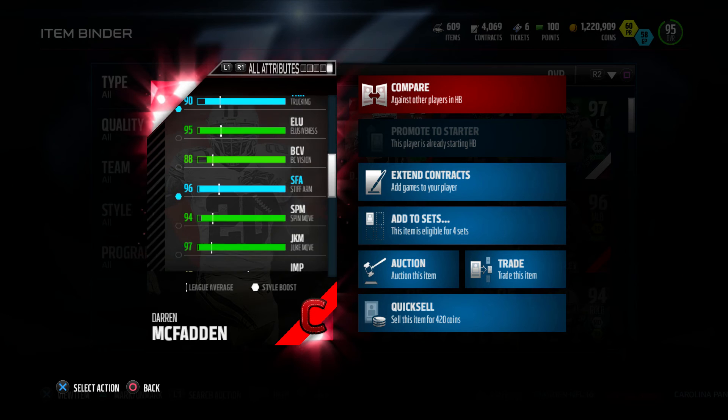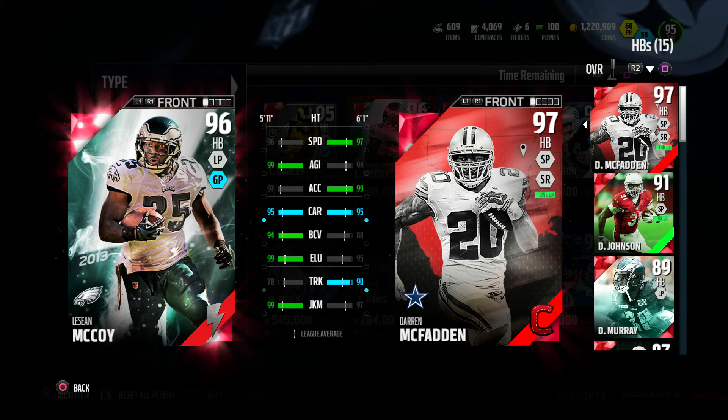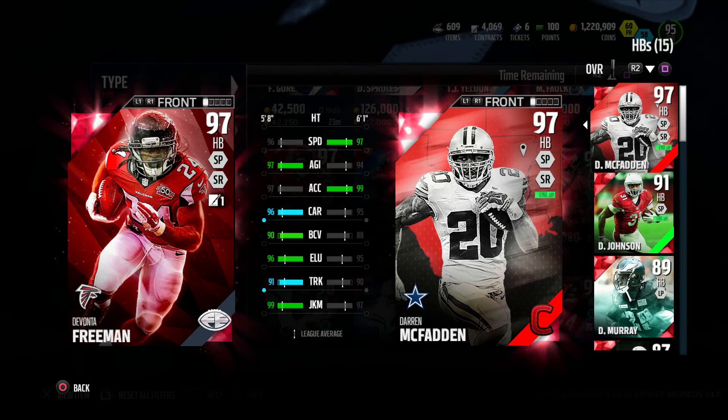Some attributes stand out to me. It's got 97 speed, 99 acceleration, 96 stiff arm, 95 carrying, 97 juke. Definitely a beastly all-around well-rounded running back. When we compare it to other cards, you'll definitely see that speed just stand out to everybody, and that 99 acceleration as well. Definitely a good combination for a running back.